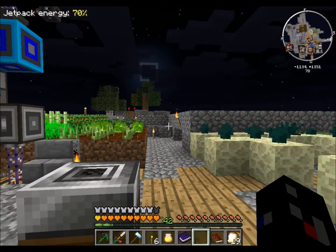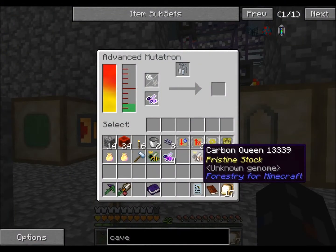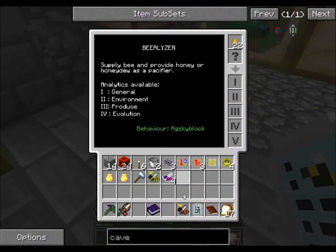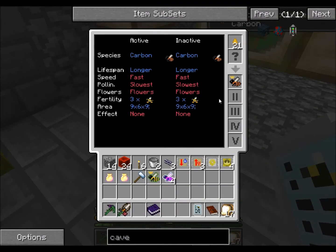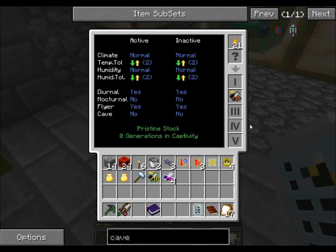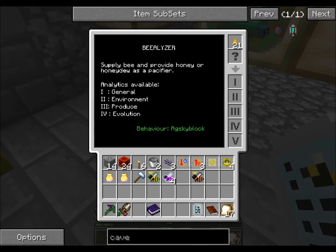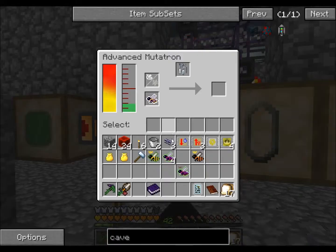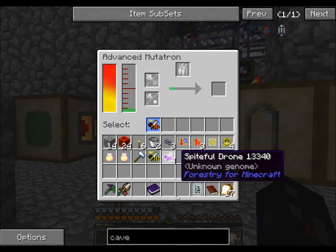Talk to you guys when I get something new going. We have our carbon queen. Don't know very much about them. No effect, automatically works fast, it has a long life, diurnal - and it's a flyer. I'm not sure what diurnal/nocturnal means, but I think that means I can throw them straight into working. And then the other one I needed was this destabilized queen.